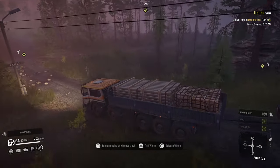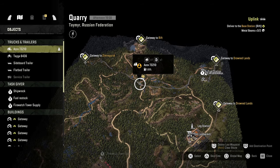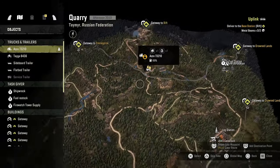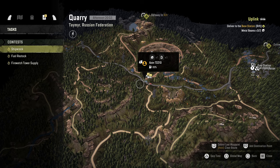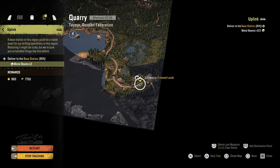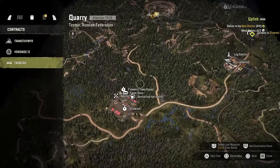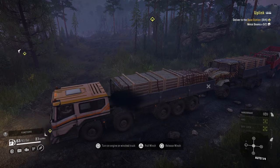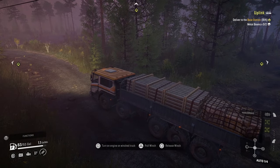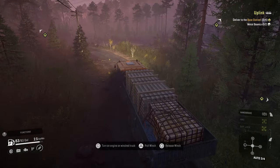We can actually get through the water we need to. I have all these signs for the rift. The Uplink mission needs two metal beams. I think we're gonna have to drop the two metal beams off. I probably should have broken them up. We gotta go just past our crater up here and then take a right.